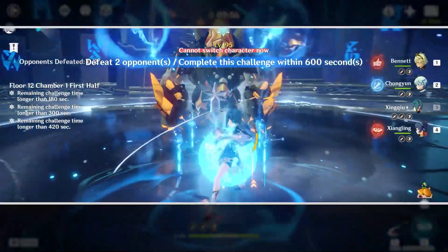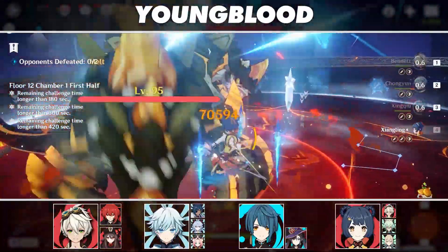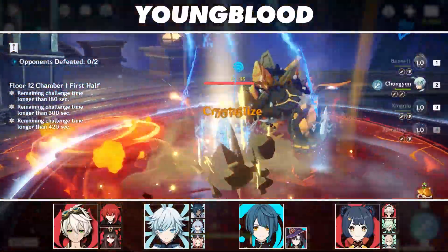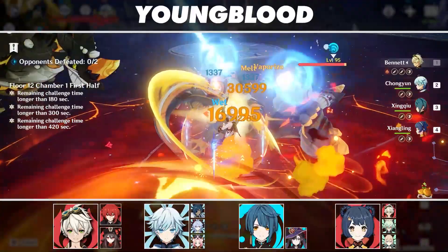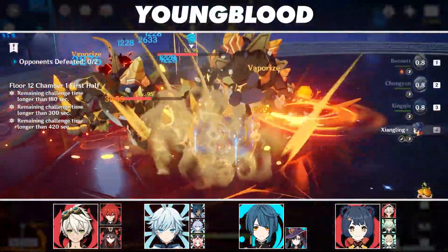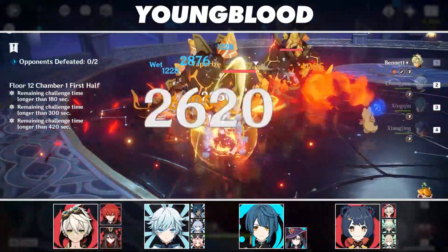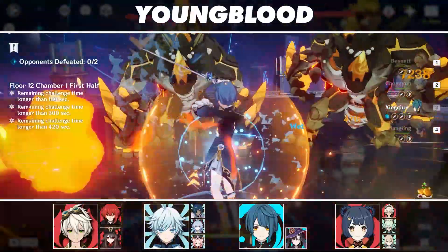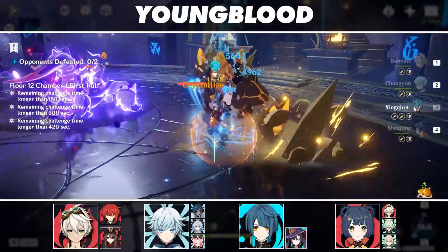Our first team is one of my favorites to play and is very subtly powerful. Even though we don't have any of our top-tier carries, that doesn't stop this team from being destructive. This team features all four-star heroes: Bennett, Chongyun, Xingqiu, and Xiangling. You might be used to seeing Bennett in the supporting role, but on this team he's front and center as the carry, which might seem a bit odd given that we have Xiangling on this team, who could utilize Crescent Pike for a ton of damage.